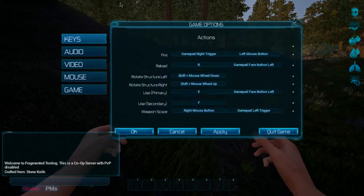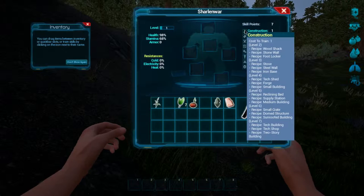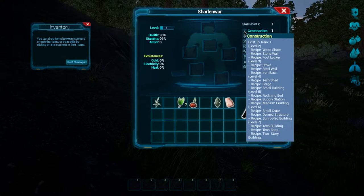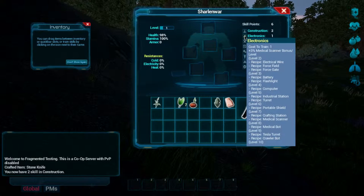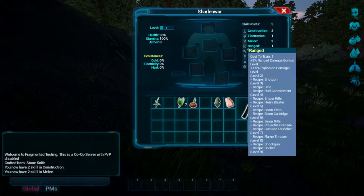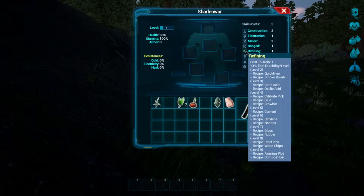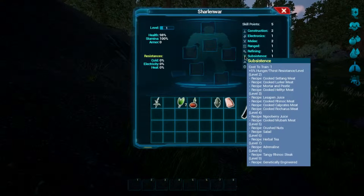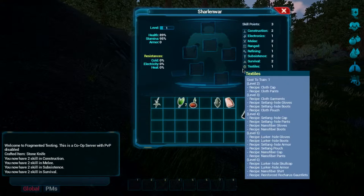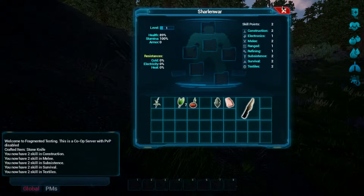My skills are not up to snuff. We need higher Construction for the wood shack. Electronics we don't really need. For Melee — stone axe and wood club — we definitely want those. Level to be a shotgun. Refining, Subsistence with mortar and pestle is probably a crafting thing. Survival — campfire, resin torch. Textiles we'll need to increase too.